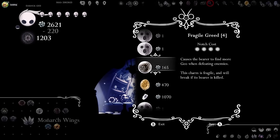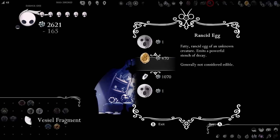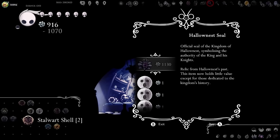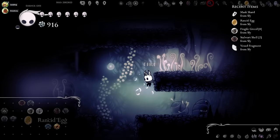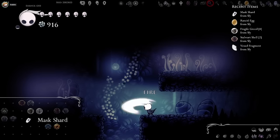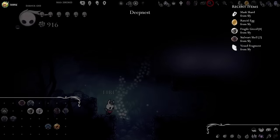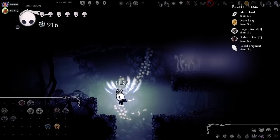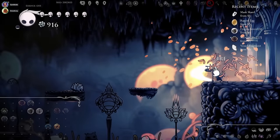I think this is the transition that would normally lead to Queen's Gardens. Actually it's a Fog Canyon transition — Fragile Greed. I got Monarch Wings! Wait, how? He said Sly. Yeah, I just brought fire to Sly and he bought everything apparently. Yep — Snowboard Shell, Fragile Greed. I can take off this stupid gravity charm now.